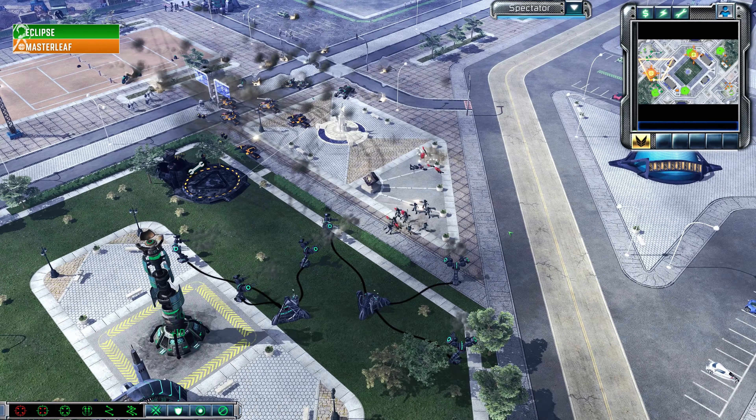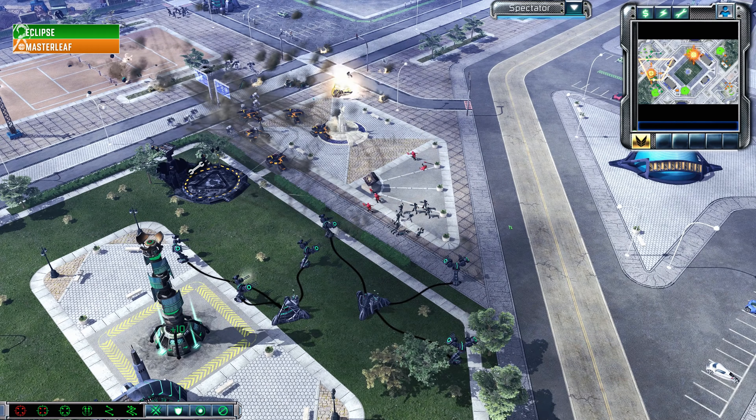Eventually the Reckoner goes down — Eclipse maybe not dealing with it in the most cost-effective way, but overall he did shut it down, losing only one Harvester to it. Then — whoa — we've got a Secret Shrine, with advanced Cybernetic Legs coming out and advanced infantry being deployed by Master Leaf en masse: Tib Troopers, Awakened Squads, Enlightened Squads. He is playing Marked of Kane very aggressively but doing all of this on a one-base economy, so there is a run timer on this attack.